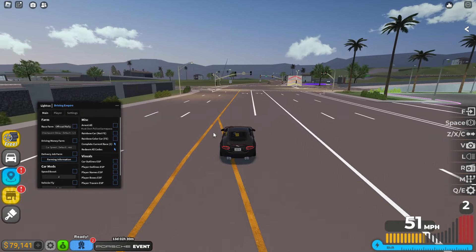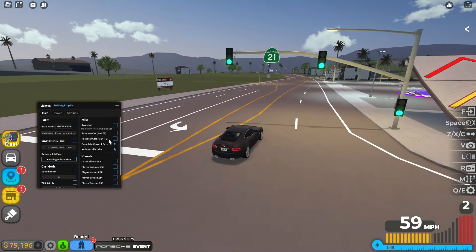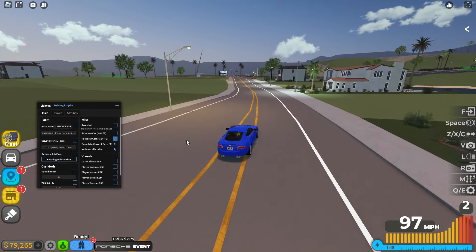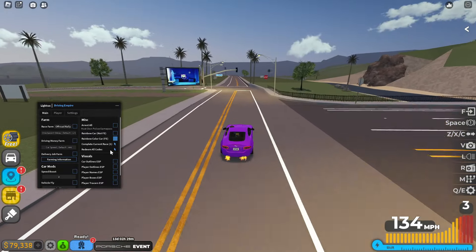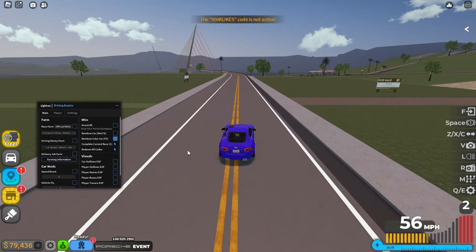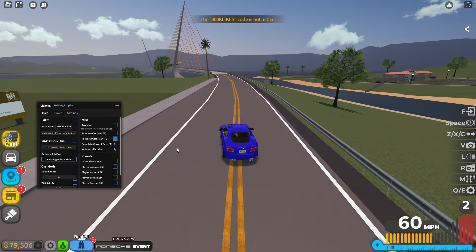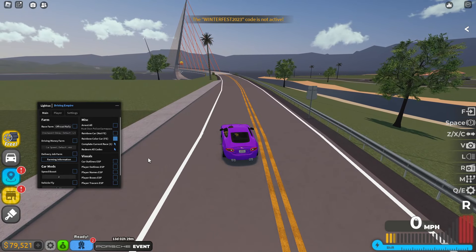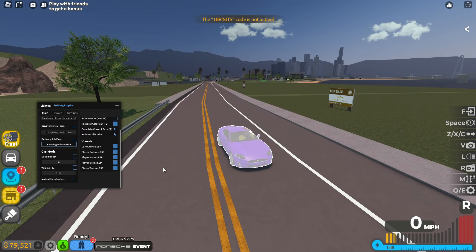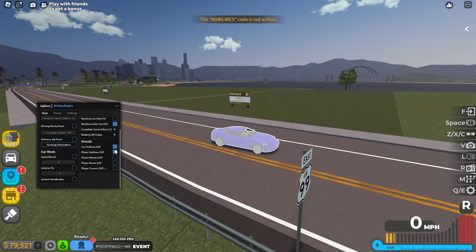You can arrest all people if you have the police game pass. We can do rainbow car and rainbow color car FE — as you can see the colors are changing. We've got redeem all codes as well, which will go through all the codes to see whatever codes you have used. Then we've got complete current race, which I haven't done yet. We've also got ESPs for cars, players, player names, boxes, and tracers — a nice feature if you want to see where anybody is.